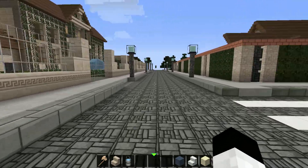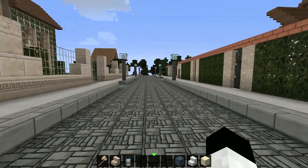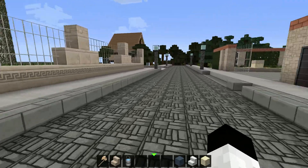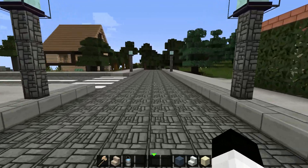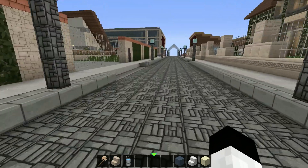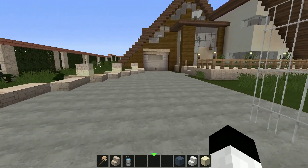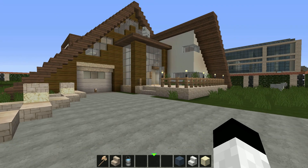I'm using a texture pack called Flow HD, it looks amazing. This is our server by the way, and we just play for fun. I saw this house on some YouTube channel and I liked it, so I built it.